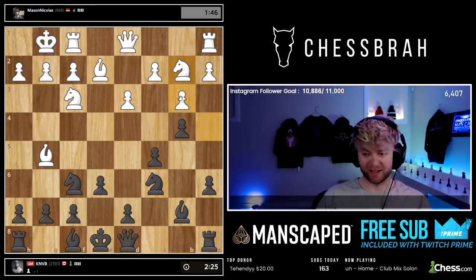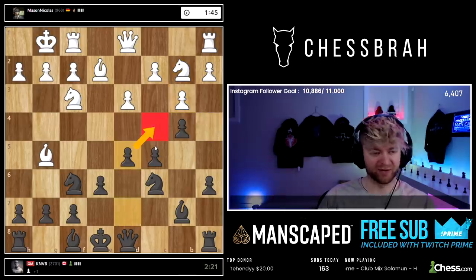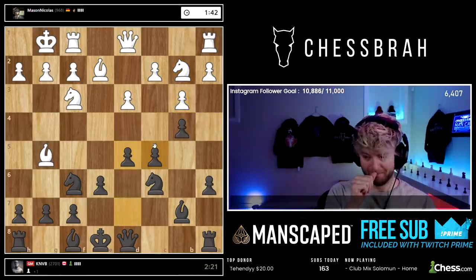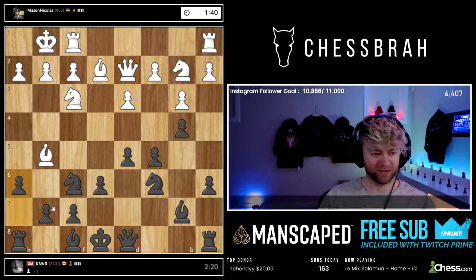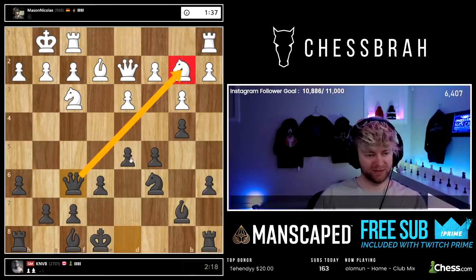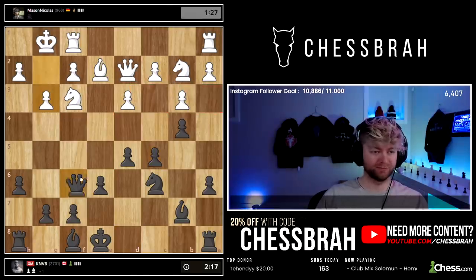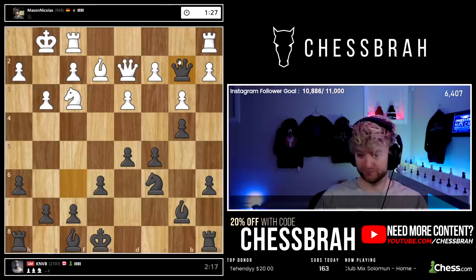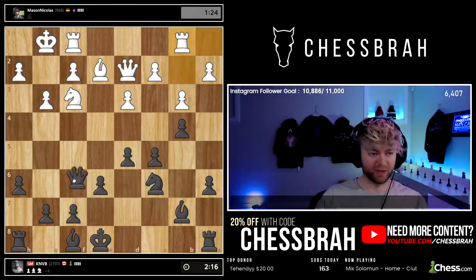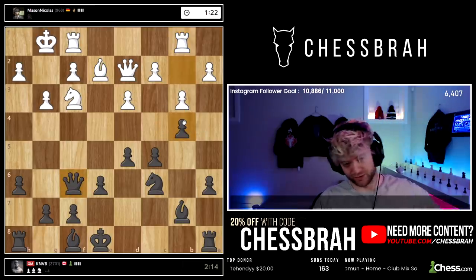The knight isn't really trapped — it can get back in the game — but not on my watch. He's gonna have to work a little bit harder to get back; it's not gonna be a walk in the park. Let's ask this Bishop which diagonal it's going on. The dark squares are really weak — all these light square pawns, dark squares everywhere for me. That knight there just doesn't have any future, doesn't have anywhere to go.